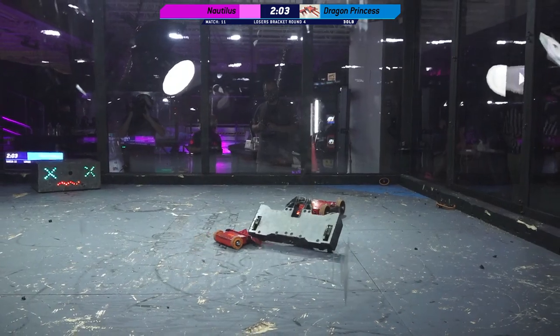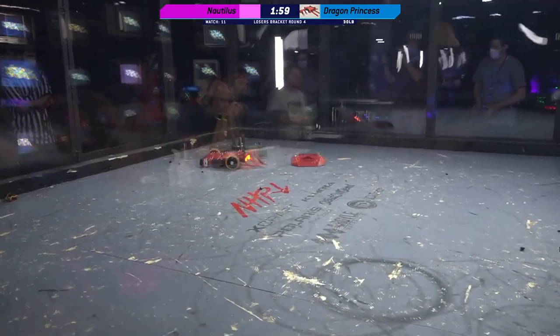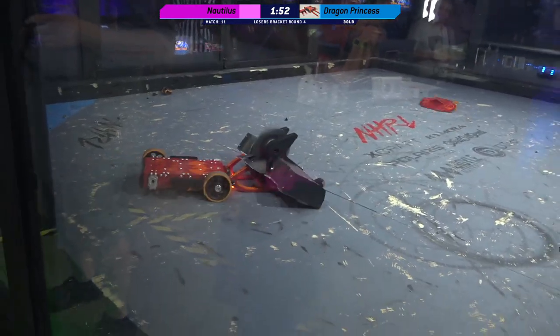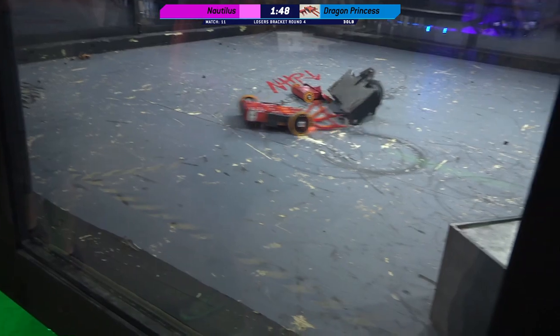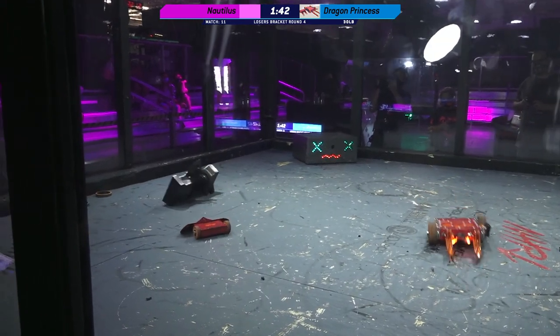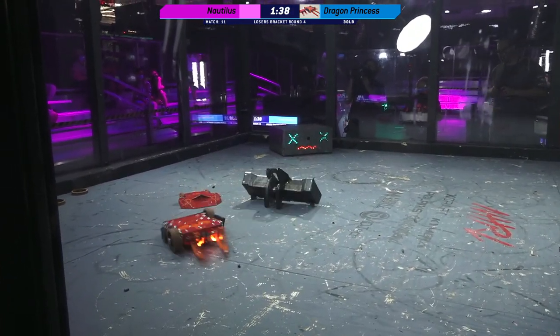Anika and her dad are working together to really control this robot. And there goes another wheel. That was a tough hit — Anika's down to two wheels, only on the corners. But she still managed to tip her opponent over on its head. It is now a shuffler. It's got a little bit of a weeble wobble to it. Weebles wobble, but they don't fall down.